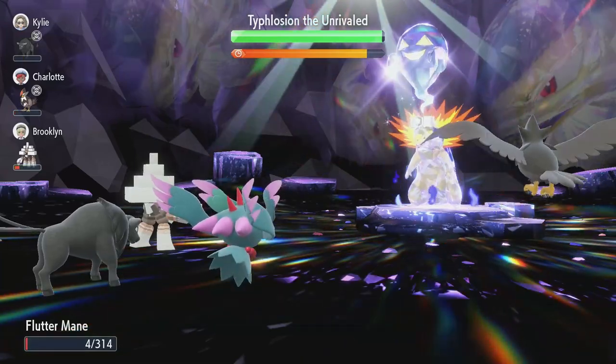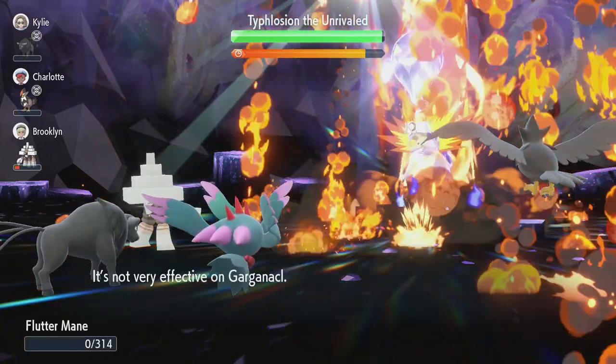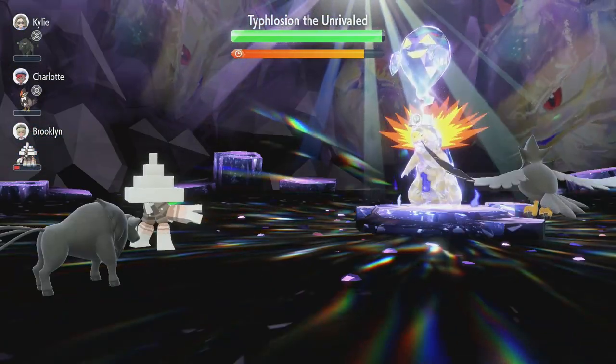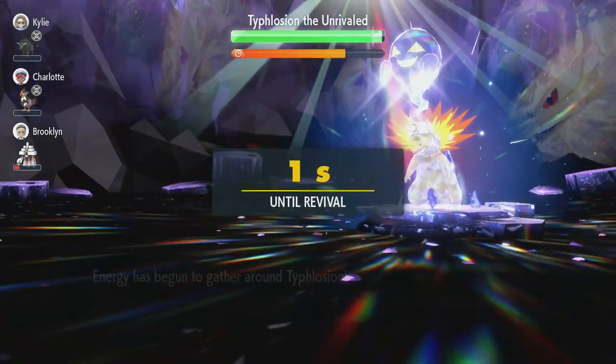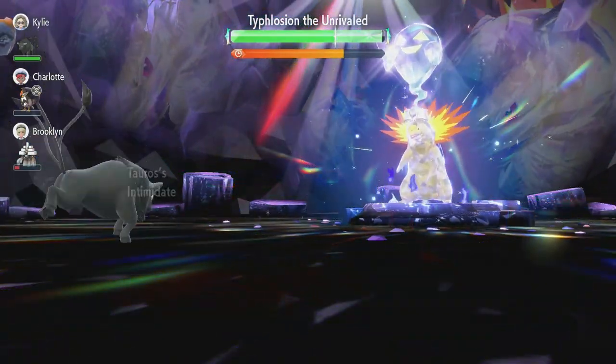Dyfloshion forces an Eruption and we go down. We just have to wait a few seconds to revive. He's going to set up his shield, which is absolutely fine — because this is the moment where we start our setup strategy.